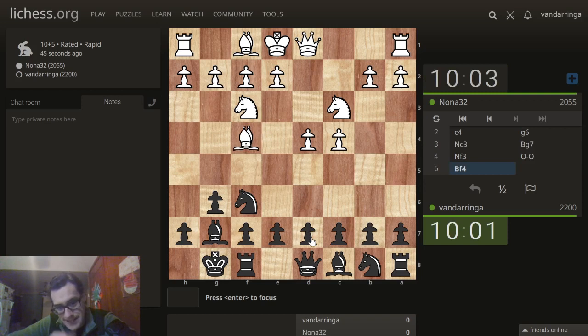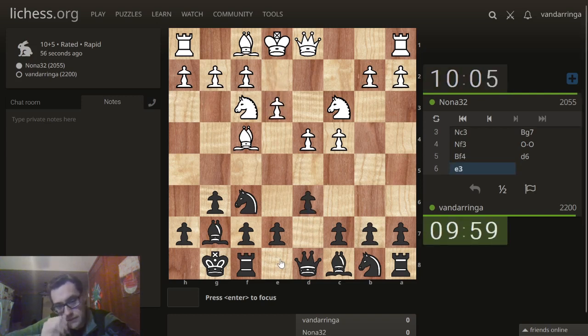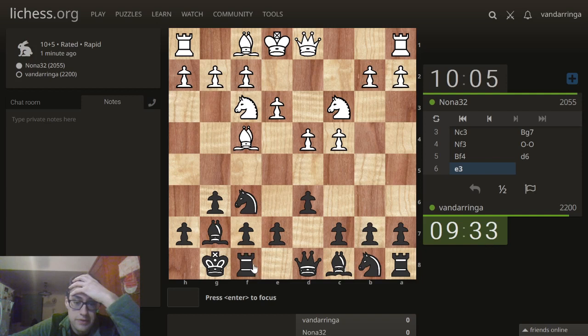Bishop f4, so this is not the usual King's Indian. I think the same setup should work fine though. Knight d7 looks reasonable here. Am I really threatening e5? I don't think so. You can do that tactically in the King's Indian, but not here.